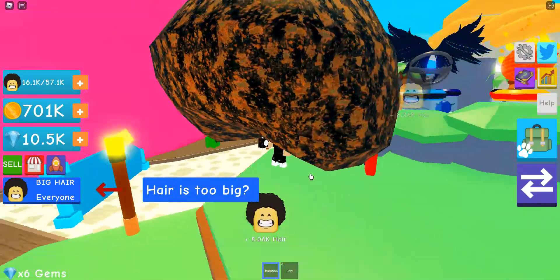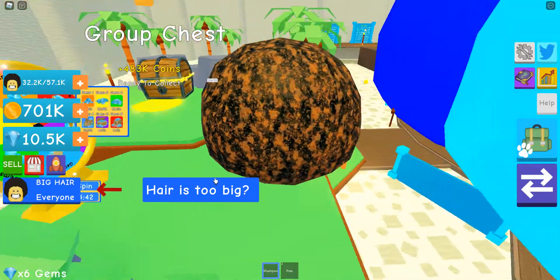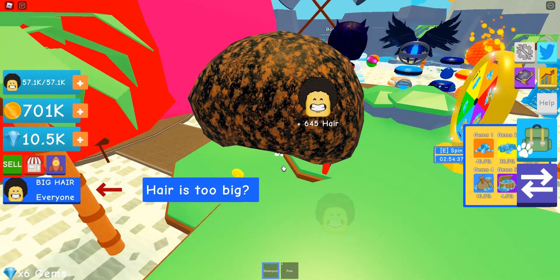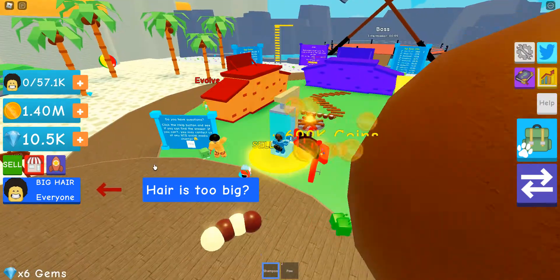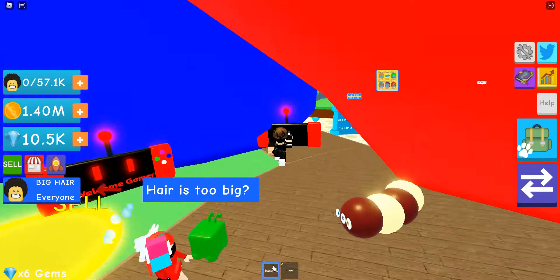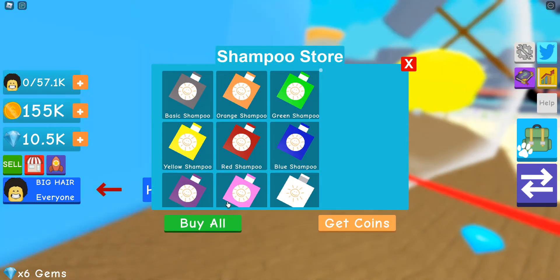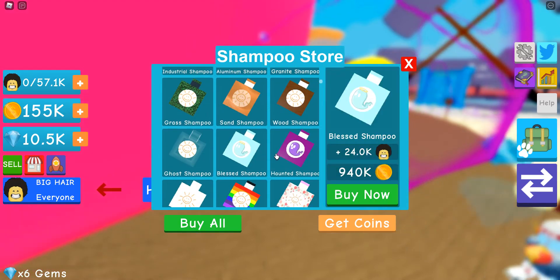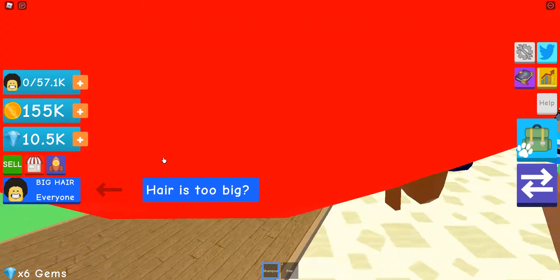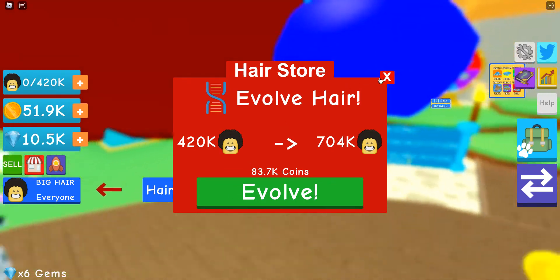Part 2? I bought yellow shampoo — my hair gets so big! I'm just going to zoom out. I have 1.40 million coins. I get 222 gems, I don't know how. What shampoo do we have? I'm going to go with the giant shampoo. We've got to evolve our hair more — I can now hold 420k.